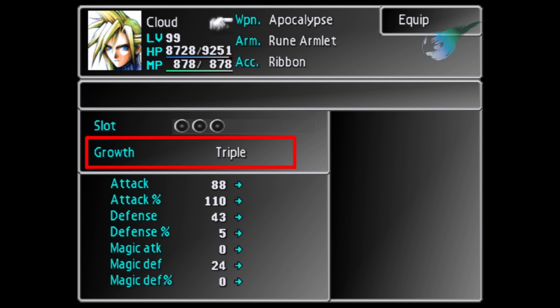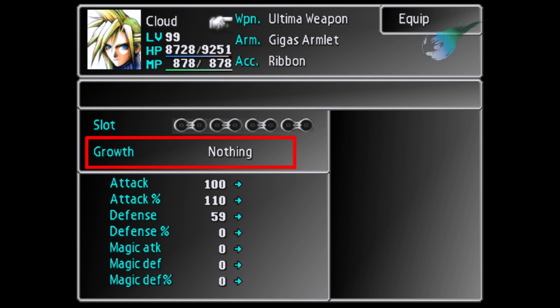The Apocalypse is one of two weapons with triple growth — you'll definitely want this equipped when you're farming AP. If you watch my video on how to breed chocobos quickly, you can get this as soon as you get the Highwind, meaning you can use it as soon as Cloud is back in your party. But not everything is positive — if you've played through the game completely, you've probably noticed that unfortunately everyone's ultimate weapon has zero growth, so be aware of that.